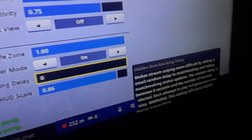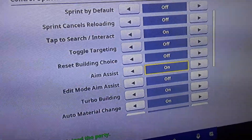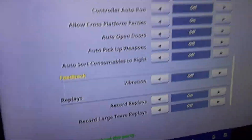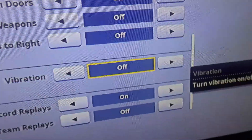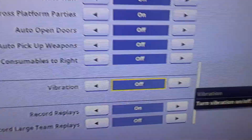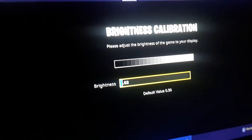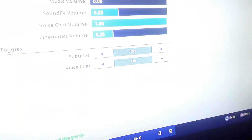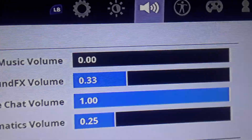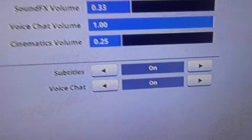If we go into the settings, they changed some stuff: camera display, streamer mode, hidden matchmaking delay for streamers. Auto sort consumables to the right. Vibrations have been off since Season 2 because of the meteor. Brightness I put on three so I can see better. Sound effects and voice chat kept at defaults around 50.